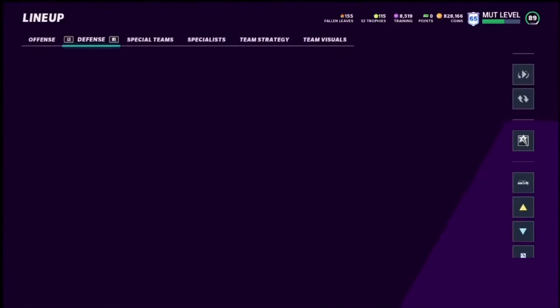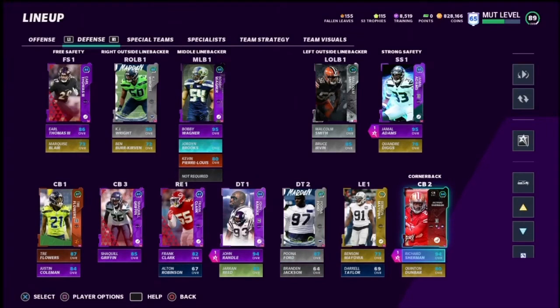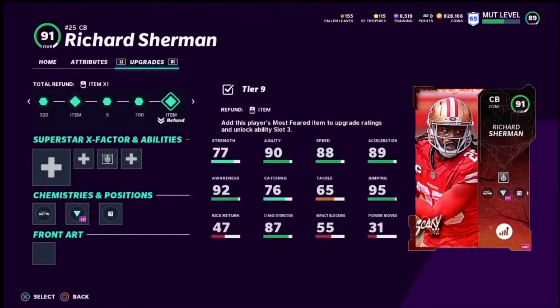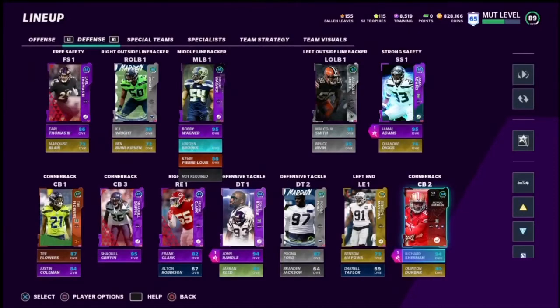—at slot now. That helps me out so much because now I've got three fast corners. Quentin Dunbar was making plays, but he wasn't that fast. Shaquille Griffin always makes plays for me every year he's been in Madden and in the league. That's really good with both corners having Acrobat. Sherman makes amazing plays with Acrobat, and because he's tall he can keep up with faster receivers when it comes to shading over top. Because if I press them and don't shade, I'm going to get burnt — but shading over top works out really well.